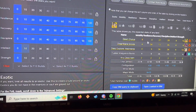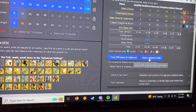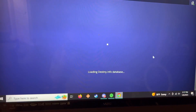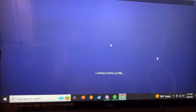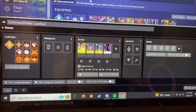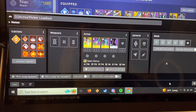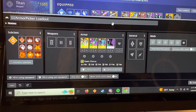After you find your build, literally click Open Loadout in DIM. It's going to transfer you back to DIM. Keep in mind I primarily play on console but I'm doing this on PC, so loading from PC to Destiny on PC is probably going to be a lot faster than PC to console.